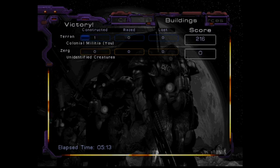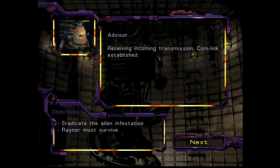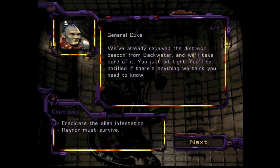This is going to be mission two: Backwater Station. Office of the Colony Magistrate, Maasara Colony. Receiving incoming transmission. Comlink established. Raynor: 'Hey, got your refugees tucked in nice and tight? Provided you can sidestep any more surprises from our Confederate friends, we can keep them away from those critters — they should have an easy time.' Priority alert: Backwater Station under attack by unknown alien organisms. Distress beacon activated at 0658. Alerting Confederate headquarters on Tarsanis. Standby for incoming transmission: 'We've already received the distress beacon from Backwater and we'll take care of it. You just sit tight — you'll be notified if there's anything we think you need to know.'